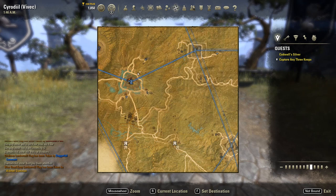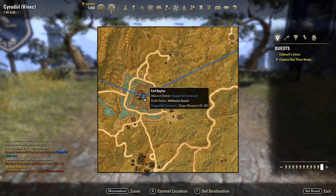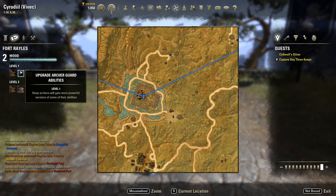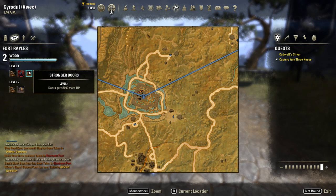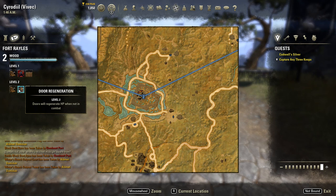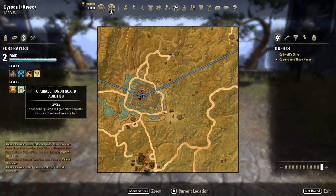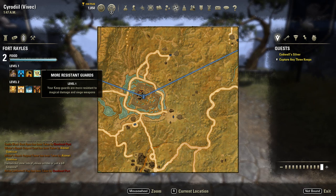So what do resources do? Basically, resources upgrade your keep over time. For example, Fort Rayles here has 2 out of 2 wood — wood upgrades give a higher defensive siege cap so you can place more siege engines, upgrade the archer guard abilities so the NPC archers are stronger, give stronger doors with more health and door regeneration so doors automatically heal while outside of combat. The farm upgrades buff the guards and NPCs — keep warriors gain more powerful versions of their abilities, keep mages, melee guards — they all become more powerful and get more HP.